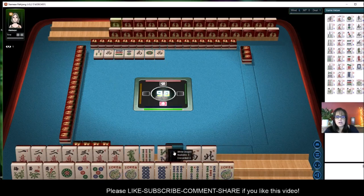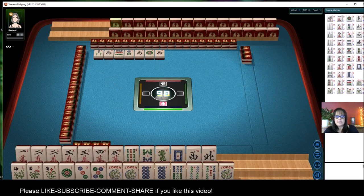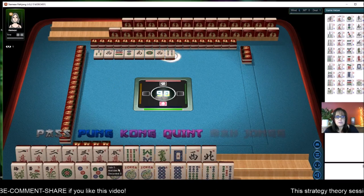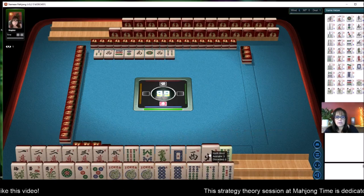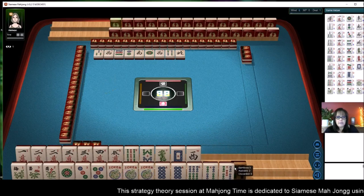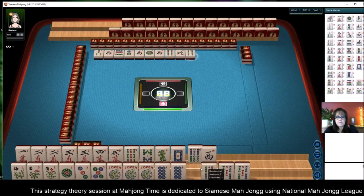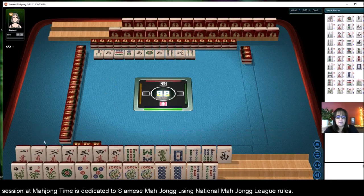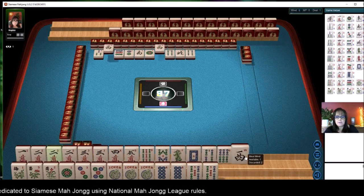So we're going to get rid of winds and dragons. We'll play consecutive run one through five and addition eight, five, thirteen. We're not going to take that. We're going to get rid of the winds and keep gathering. We do have a pair of fives there. Let's see — four bam, no, we don't want that. We got a two. Let's get rid of the west.